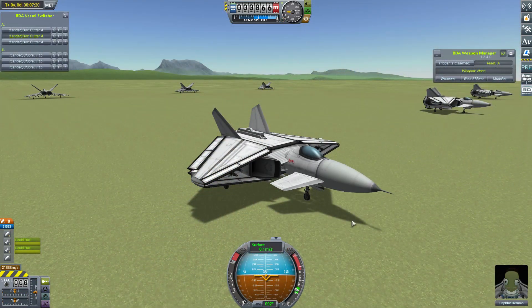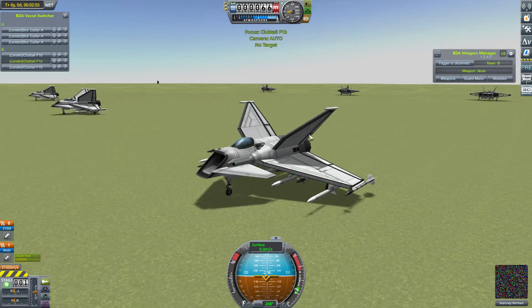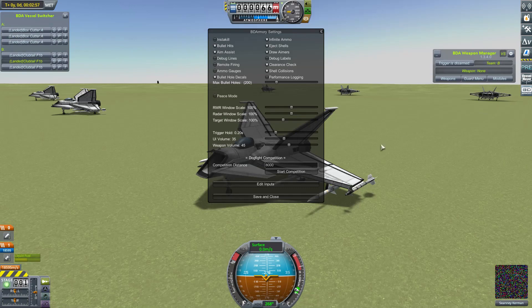Let's dive straight in then. In this first fight, the Box Cutter will be going up against my more unconventional craft, the Clubtail. Let's get this one started.